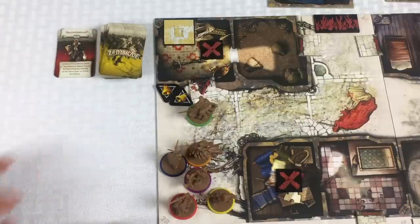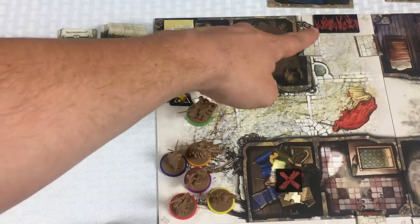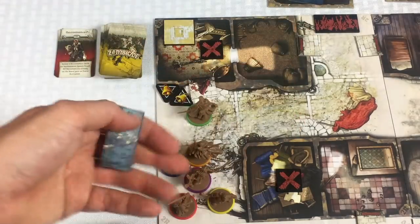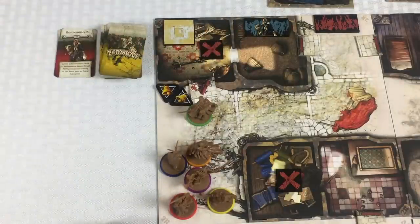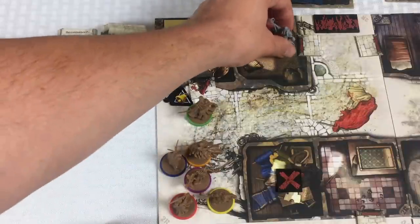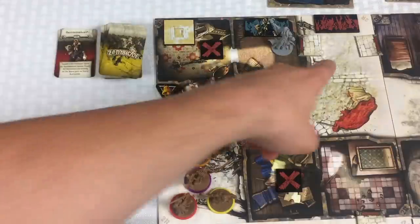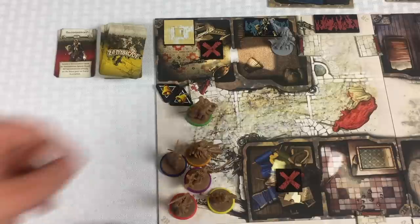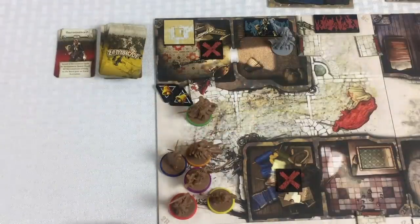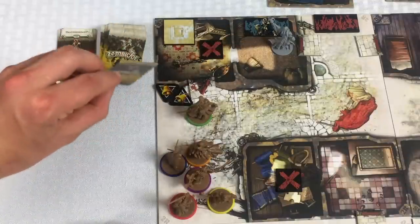When the necromancer shows up, you grab one of these spawn tiles — on the backside it has a necromancer token. The necromancer enters the board and comes into this space. The necromancer's goal is to get out of the board. If he escapes, things are going to get a lot worse for us. When a necromancer comes onto the board, he also brings some zombie friends, so I need to flip over a third card.